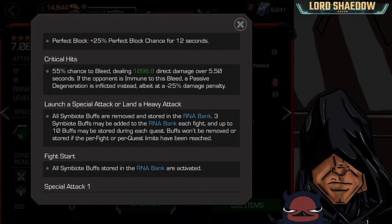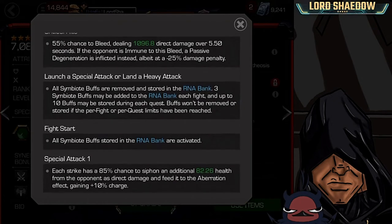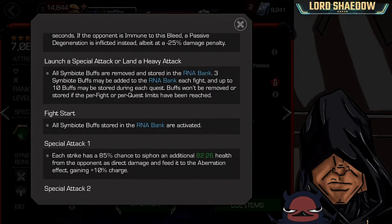When he launches a special attack or lands a heavy, all the buffs that he has are stored in the RNA bank. You can bank three buffs each fight and you can have up to 10 during a single quest. This is why I say he is a ramp up champion — each fight, if you go long enough, you're going to be able to store a buff. At the start of the next fight, all Symbiote buffs stored are activated instantly.